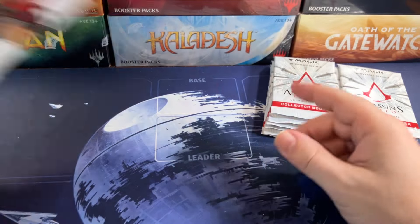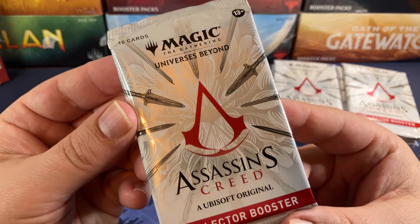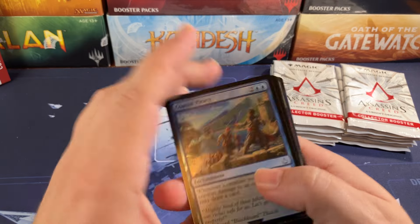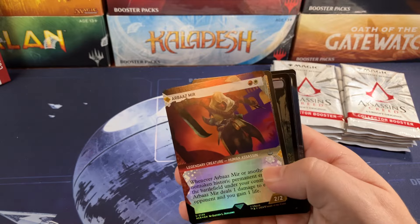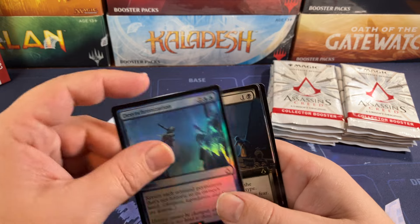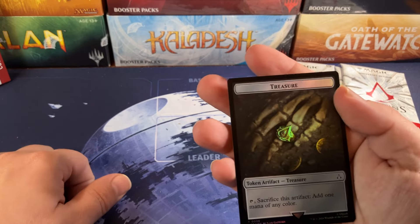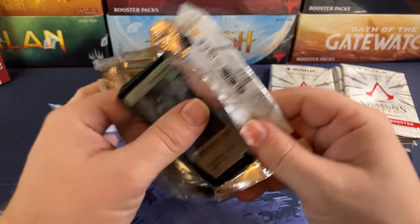Alright, let's bust open these Assassin's Creed packs — let's see what these 10 cards hold. We're off. Close to Piracy — good card, not gonna lie, there are some really good cards in the set. Desynchronization, Cover Darkness, Get Away, and Cover Darkness again — I rest my case. And an Assassin's treasure token — I do love the art on a treasure token, great job.